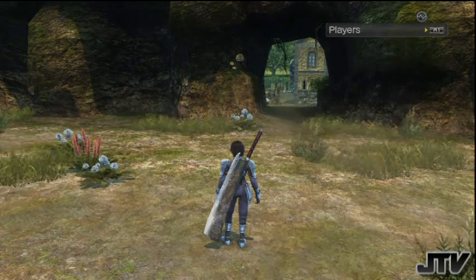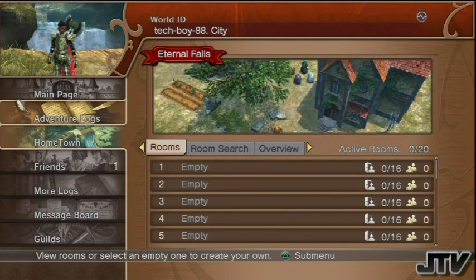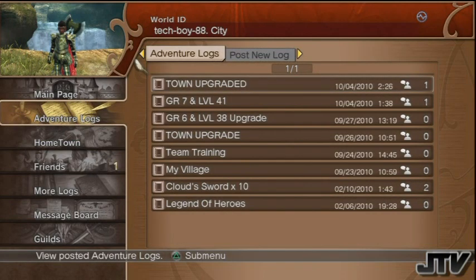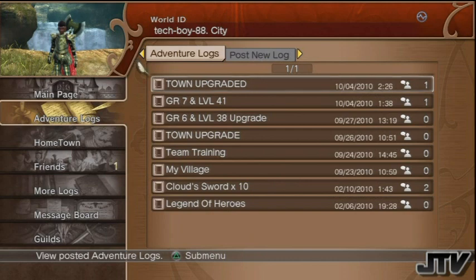We're going back to my online interface. Online for White Knight Chronicles 1 and 2 is called GeoNet. You also have posts and logs — kind of like a Twitter-type system where you can talk about your upgrades and stuff. You can see most of these are from 2010; it keeps my whole progress from whenever I started.